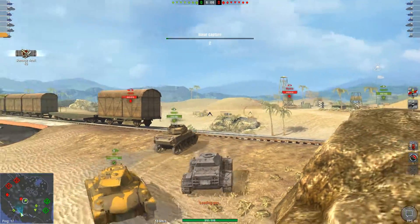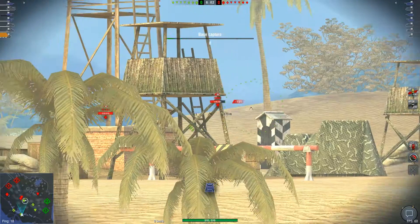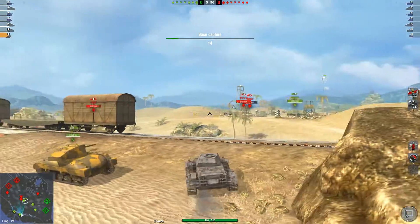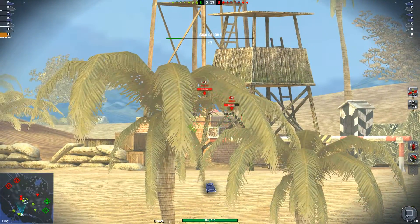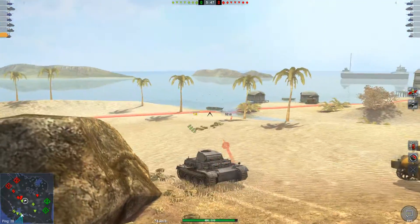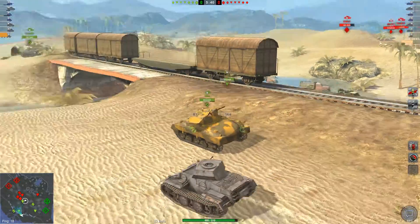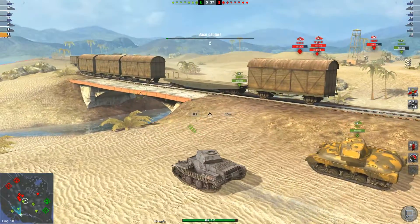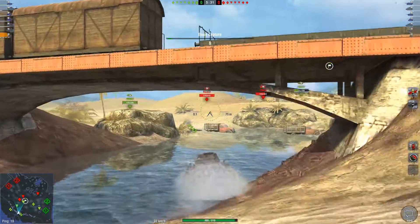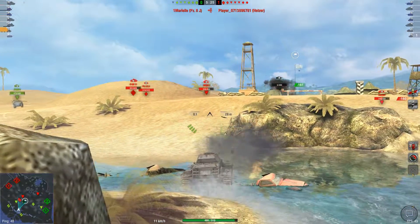Look at that — 45 damage with AP at range. We still can't really get through an M8A1 though, or another 2J. I'm just going to angle up and he's not going to be able to get through my frontal armour with even APCR at this range — he did a little bit. I guess he's possibly running calibrated shells and supercharge, in which case he probably would have been able to just about get through my frontal armour with his APCR. There's no way his AP would have done it even with calibrated shells and supercharge.